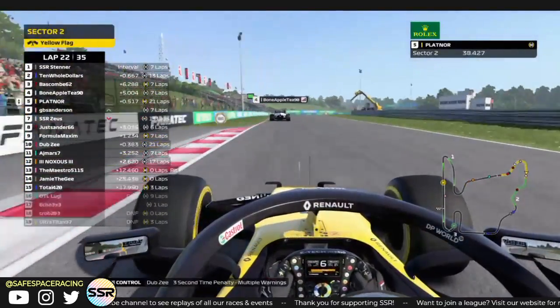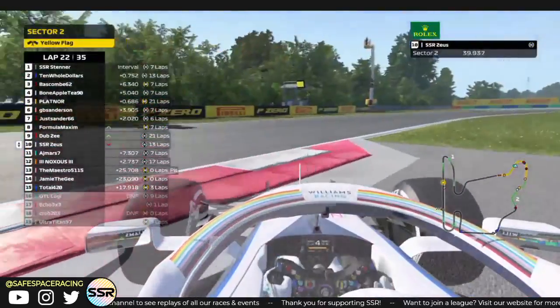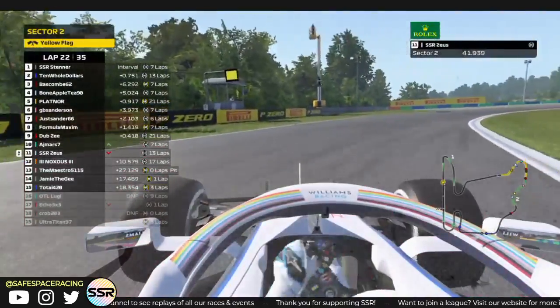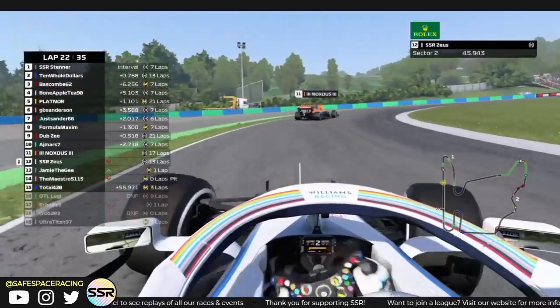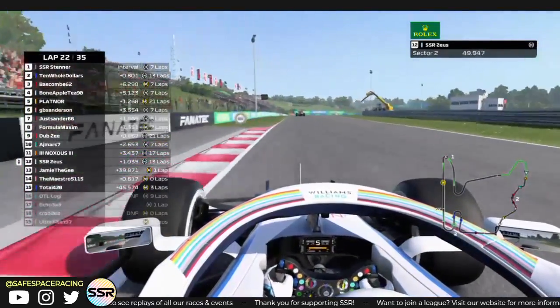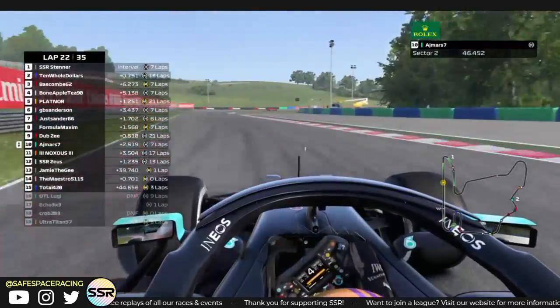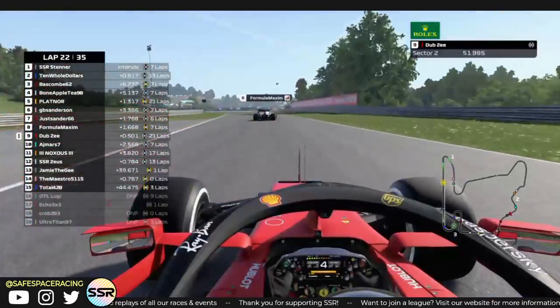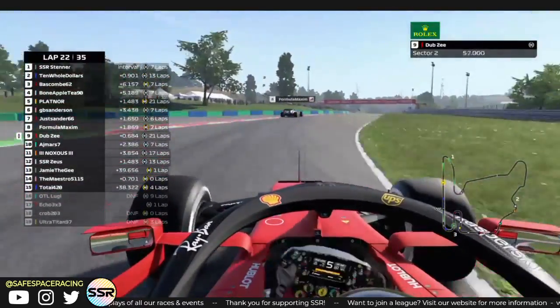Carl says Platinor needs to pit — I agree with that. Some drivers are picking up penalties now. Zeus has spun into turn 6 — rejoin the track safely, buddy. Right in the way of Knox here, forcing Knox to go out wide — a little bit suspect, the stewards are not going to be happy with that. You've got to let everybody come through before you come back on the track.